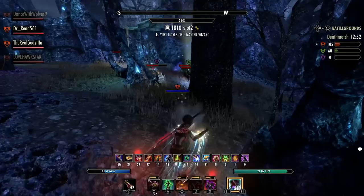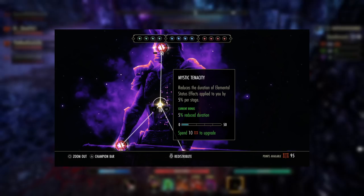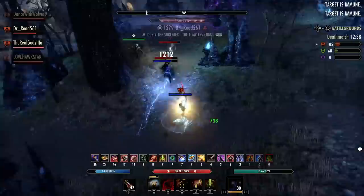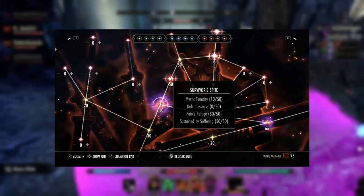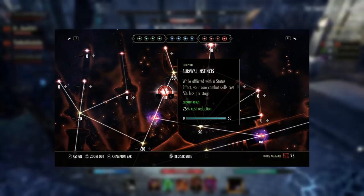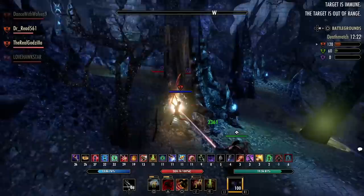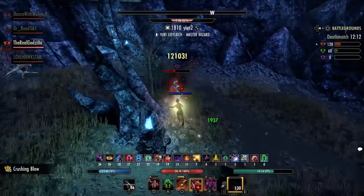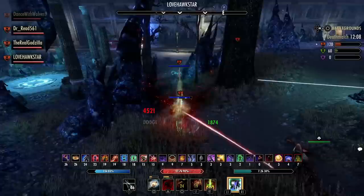To take full advantage of this set, I highly suggest in the red CP tree, only put 10 points into Mystic Tenacity. This passive in the CP tree reduces the duration of elemental status effects on you by 5% per stage. This allows us to get the highest uptime on status effects on us, but also allows us to use the other CP slottables there as well. There is also a red CP slottable called Survival Instincts — this reduces the cost of your core combat abilities like roll dodge, block, break free, and sprint by 25% if you have an elemental status effect on you. With just this set and the CP allocation, you can gain immense damage mitigation with Trial by Fire and also gain an enormous amount of stamina sustain in PvP, which is so very vital to your survival.